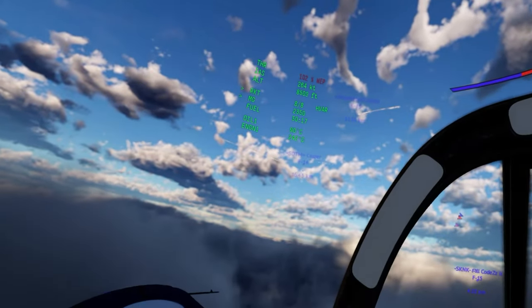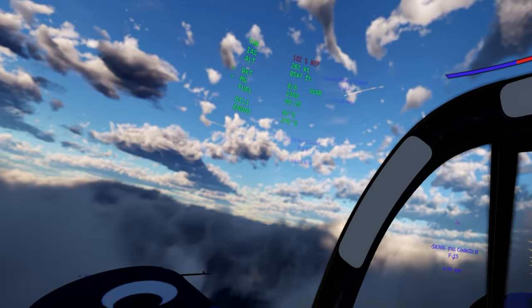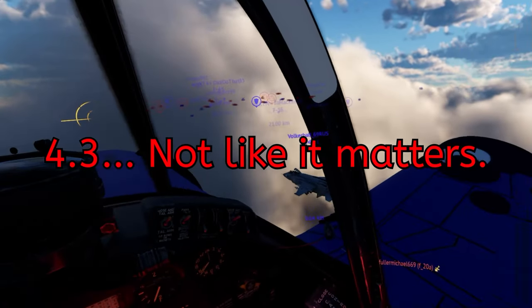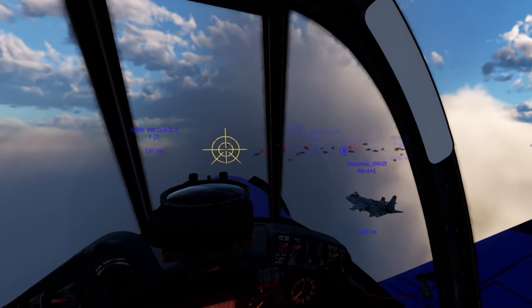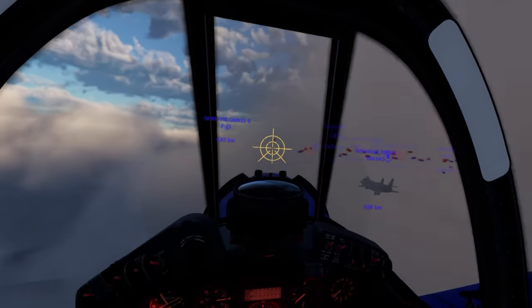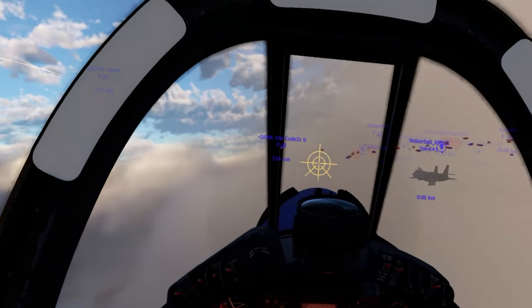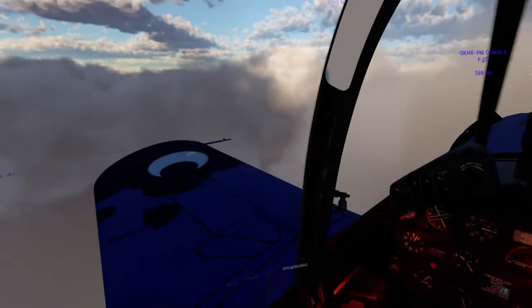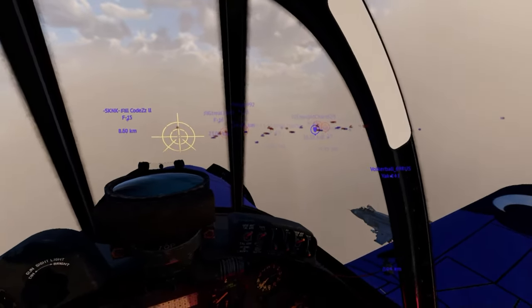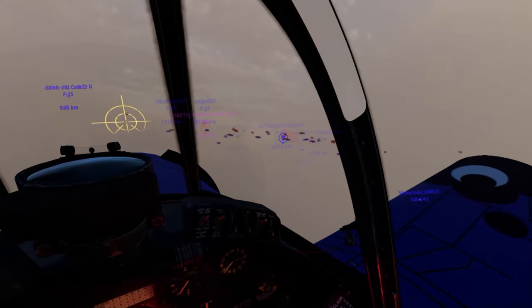I set out in an F4U Corsair, coming in at the battle rating of 4.7 realistic. My opponent, however, was a 13.0 F-15A. Cruising at about 300 knots, the Corsair made good time getting to the fight before the match ended. But halfway through my flight to battle, I made a promise, right after this happened to a dear friend of mine.